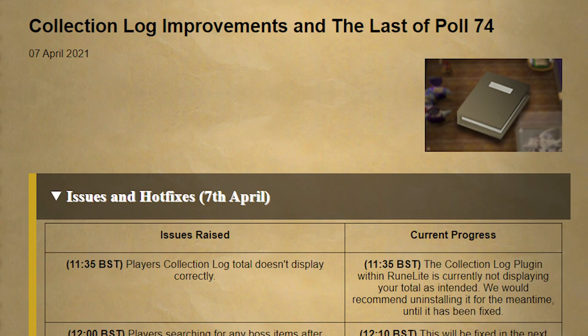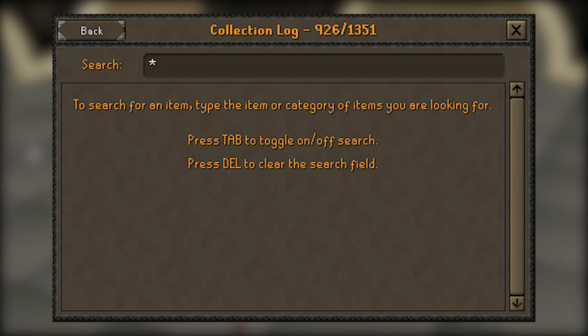Yesterday's game update was titled 'Collection Log Improvements and the Last of Poll Number 74,' and that title pretty much sums it all up. The collection log is one of my favorite additions we've gotten in the last couple of years — definitely one of my favorite quality of life features. Being able to keep track of your boss count, go for completed log sections, it's just a fun way to play the game. As of yesterday they've added a search function to the collection log to make it easier to find things, and there are also quite a few easter eggs in there as well.